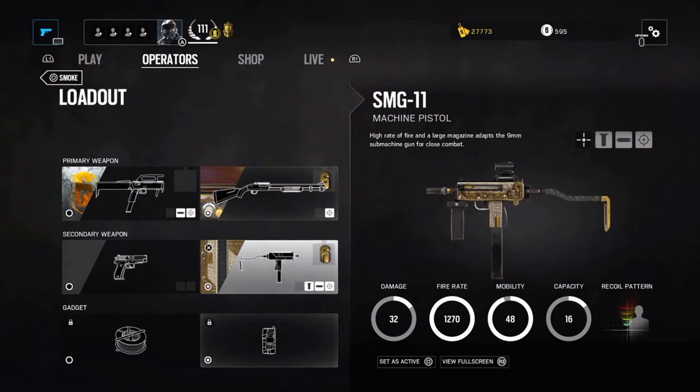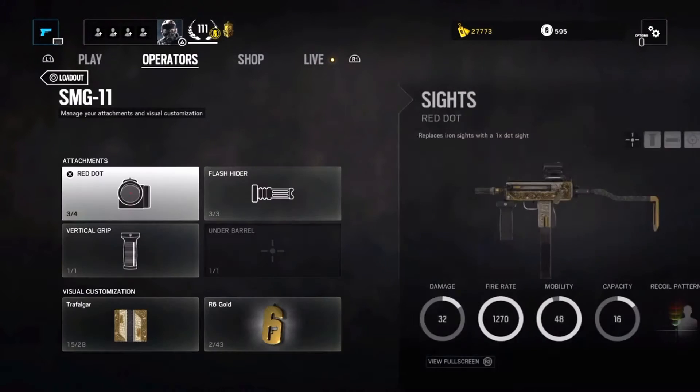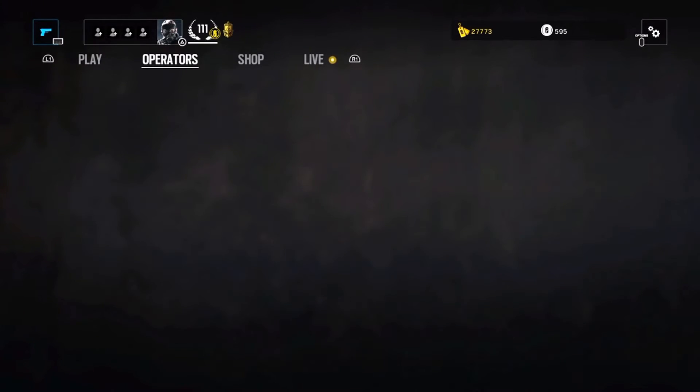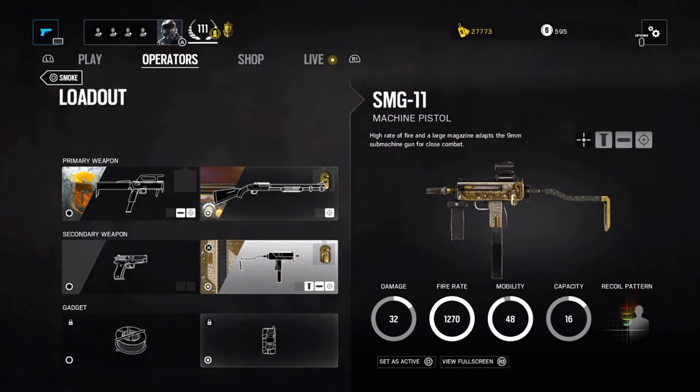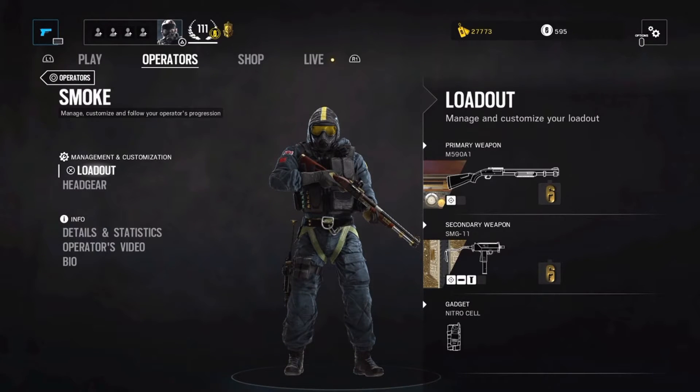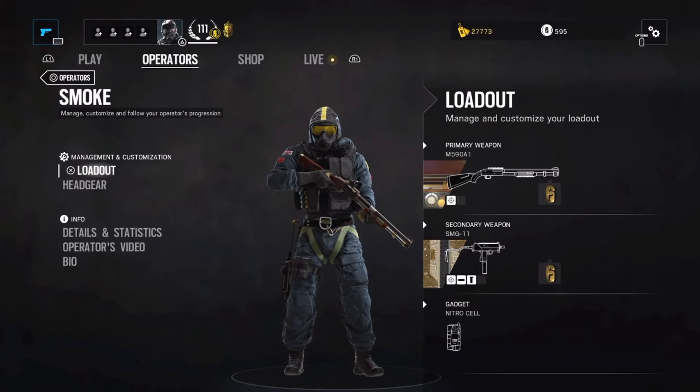For the secondary I go with the SMG11, equipped with a flash hider to give it a medium-range burst fire accuracy that is doable. I used the ACOG sight on this one before it got nerfed, but now it has such a kick that the red dot sight is a better choice.